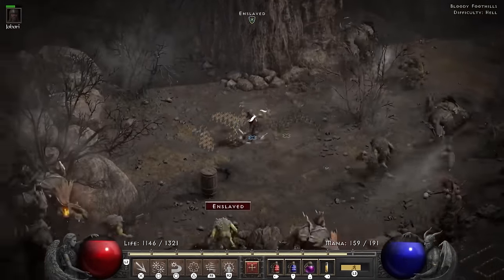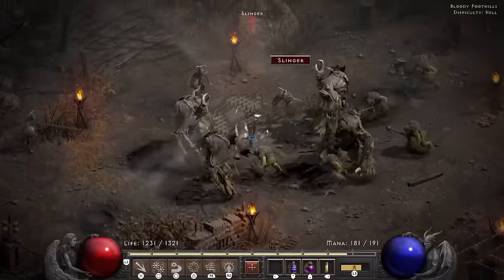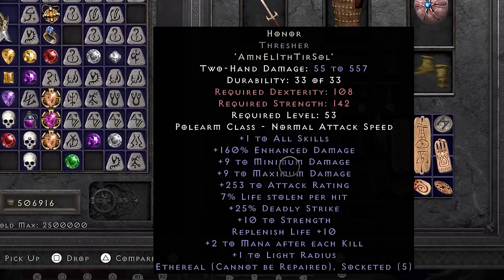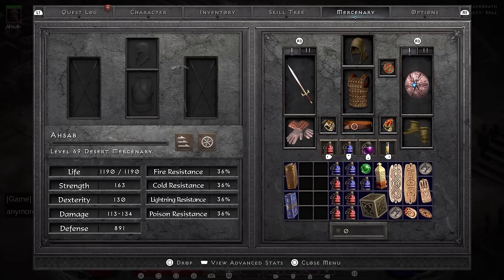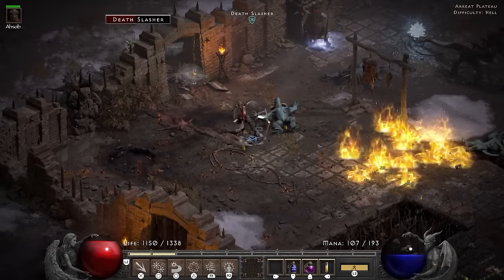In the Bloody Foothills I have a hard time passing Shenk but do manage to run through in the end. At this point my damage feels mostly irrelevant, but I get my socket quest and decide to socket the treasure I found all the way back in Act 2. I put in the runes for Honor — a runeword that gives plus one skills, a ton of enhanced damage, life leech, and 25% deadly strike — and hand it off to my mercenary. However there's a problem: my mercenary seems to ignore everything in his path except that one tower over there. It's like I've hired my own dad right before he went out for milk.